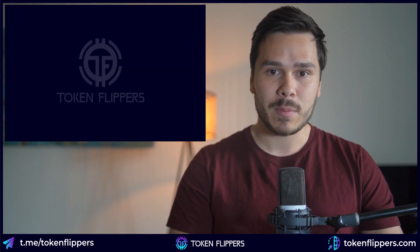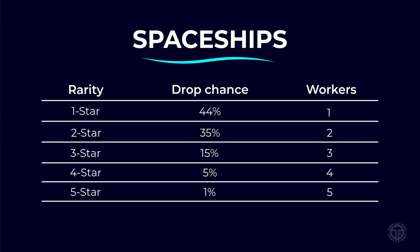This is how the game works. Spaceships carry workers and are necessary to get started mining. Spaceships come in 5 different rarities: 1, 2, 3, 4 and 5 star. Higher rarities can simply carry more workers.